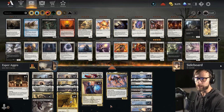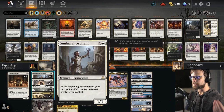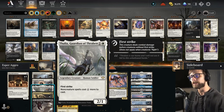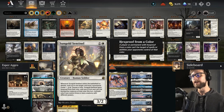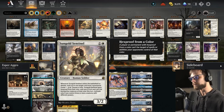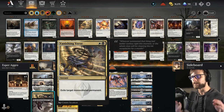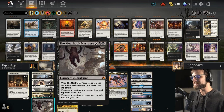The mono white core: Hopeful Initiate is our turn one. Turn two we're looking at Luminarch Aspirant and Thalia, which will hopefully slow down the opponent. We also have the Sentinel, which can exile things from the graveyard. I've talked at length about how important exiling is in the current standard environment — between this and Vanishing Verse, we've got a number of ways to exile right off the bat.